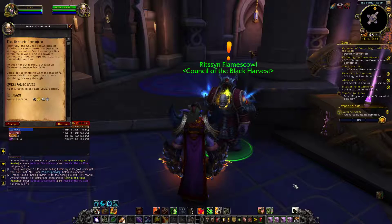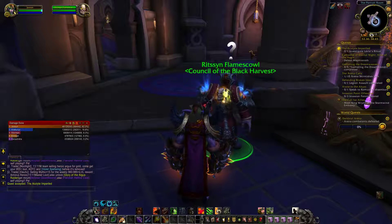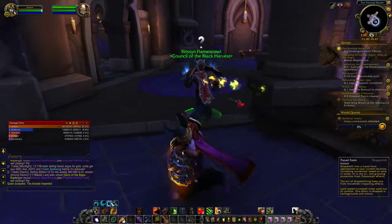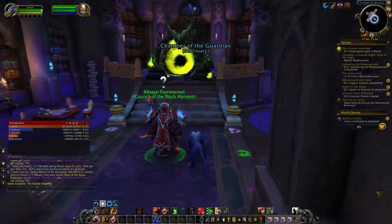Let us examine what manner of fell powers this little mage of yours was stumbling her way through. Help Ritsun investigate Levia's ritual. This is for the Feral Artifact.